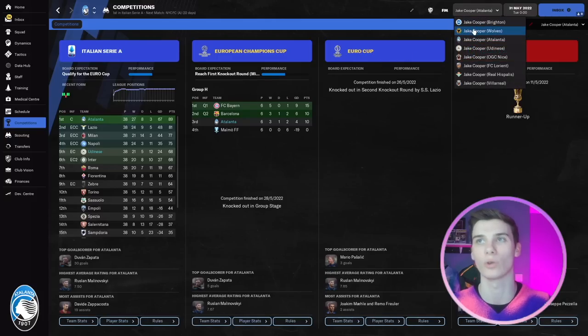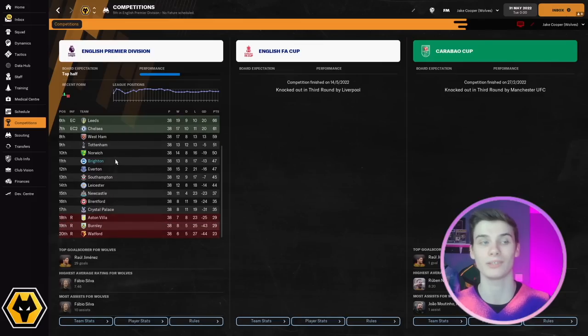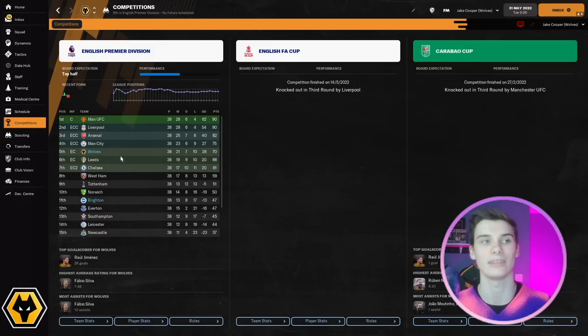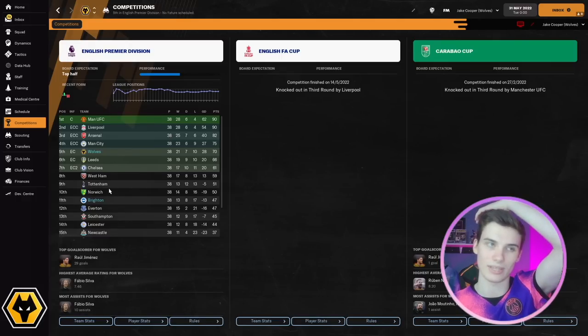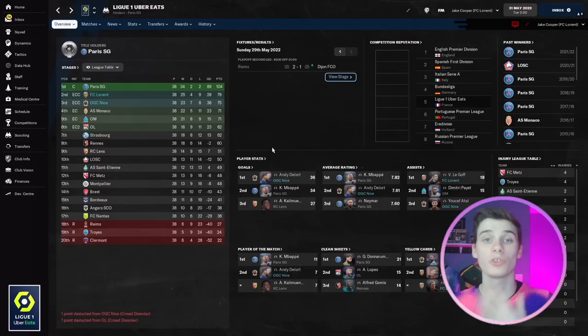In the Premier League, Wolves finished fifth — not a bad result at all, close to Man City and Arsenal. Brighton didn't finish amazingly but were predicted 18th and finished near the top half. I think the Premier League is where this tactic was found out a little bit, likely due to the higher quality of opposition and the teams we picked not being super well suited for the tactic.